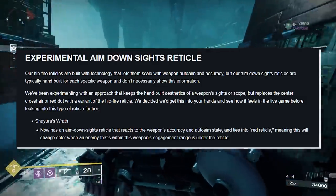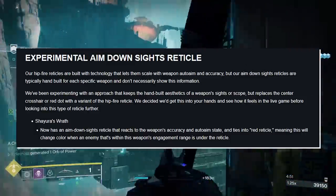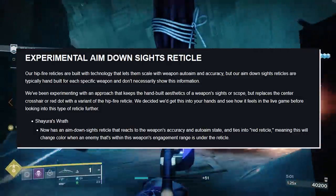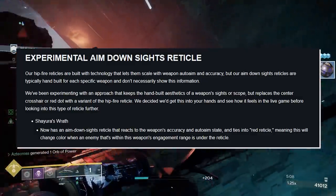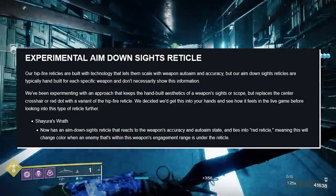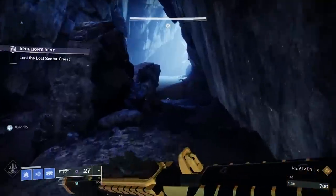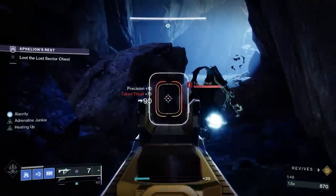Experimental aim-down-sights reticle: our hip-fire reticles are built with technology that lets them scale with weapon auto-aim and accuracy, but our ADS reticles are typically hand-built for each specific weapon and don't show this information. We've been experimenting with an approach that keeps the hand-built aesthetics of a weapon's sight or scope but replaces the center crosshair or red dot with a variant of the hip-fire reticle. Shiora's Wrath now has an ADS reticle that reacts to the weapon's accuracy and auto-aim state and ties into red reticle, meaning it will change color when an enemy within the weapon's engagement range is under the reticle.